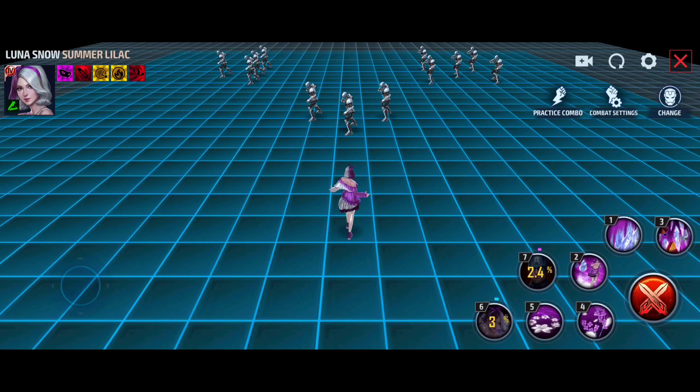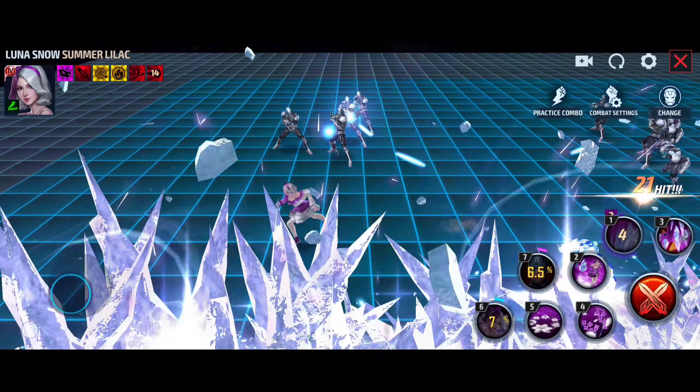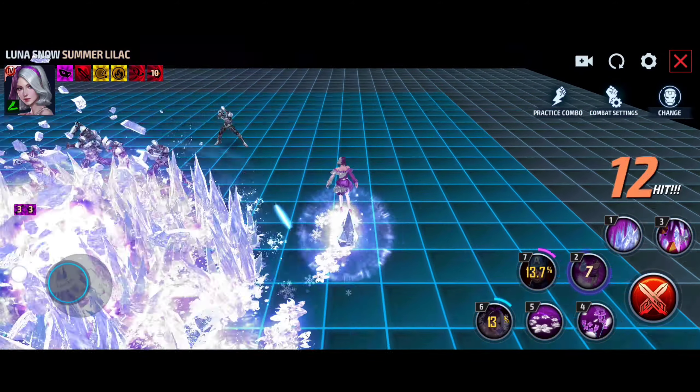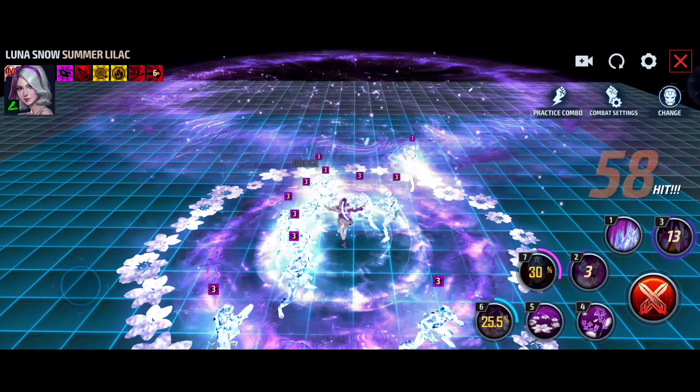The entry animation is still the same as the previous one. First skill looks good — very nice. The second skill is a movement skill where she is ice skating, which is very nice.